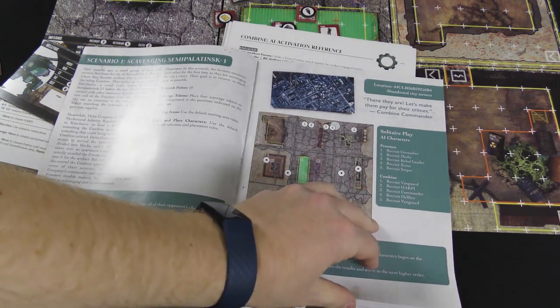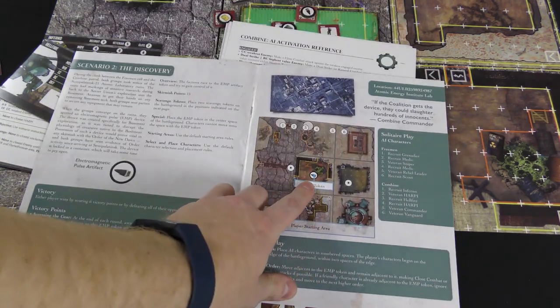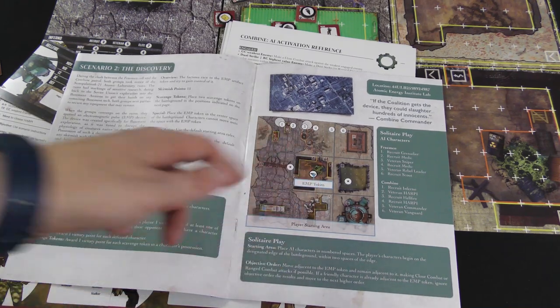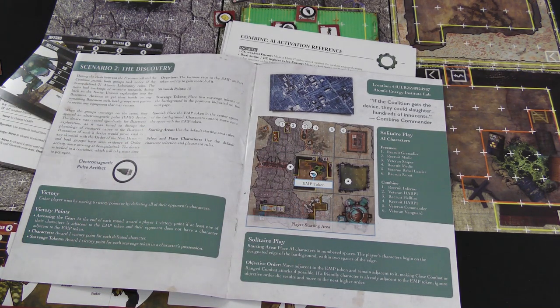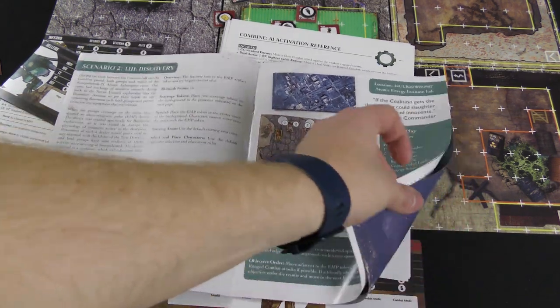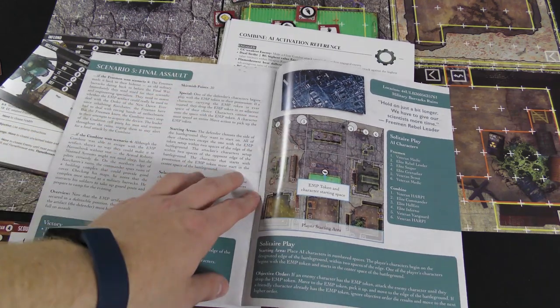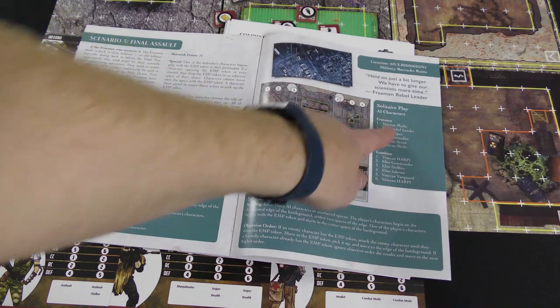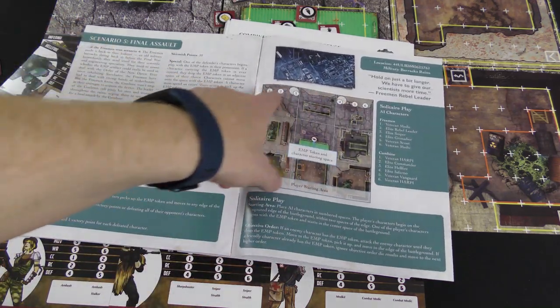There might be other objectives — this scenario has an EMP token in the middle, and you want a unit there at the end of the round to score a point that accrues over time. This is a 15-point game, going all the way up to a 30-point game in the fifth scenario. There are also solitaire rules showing where to set things up.